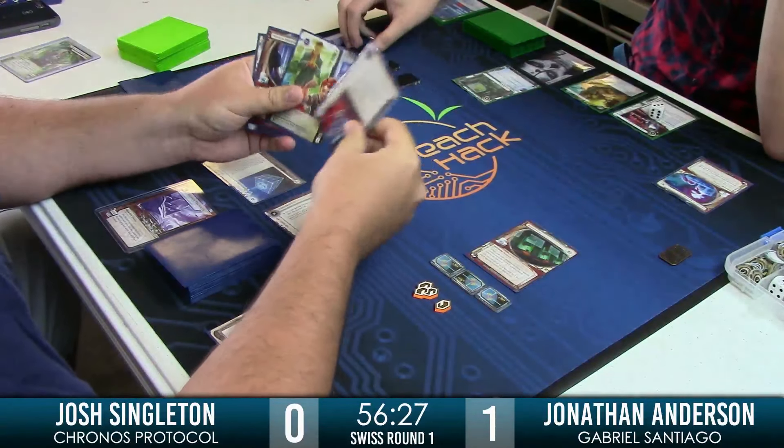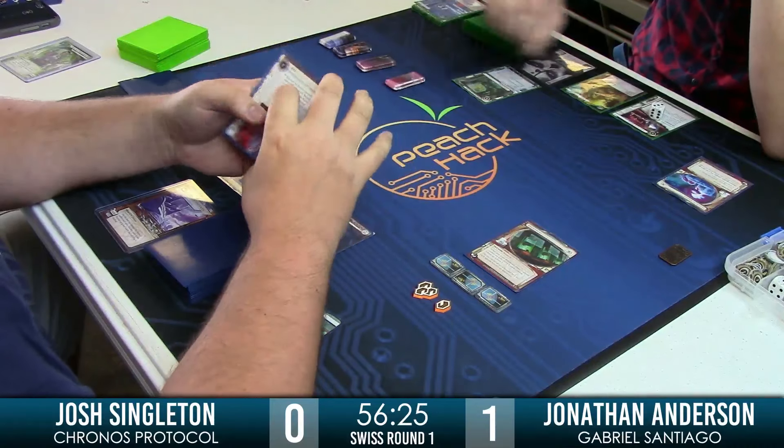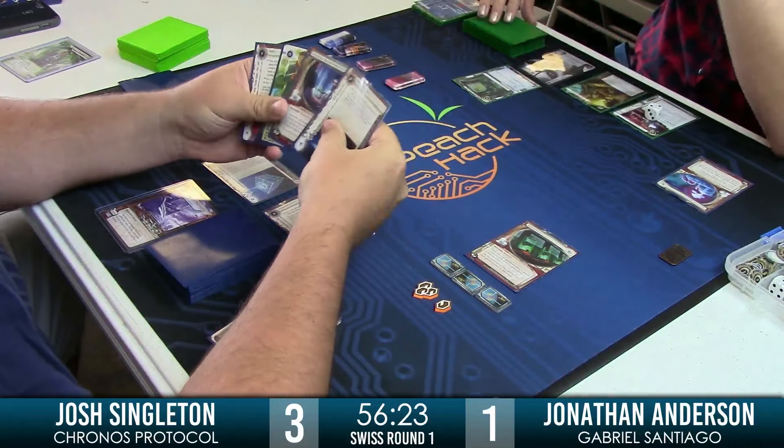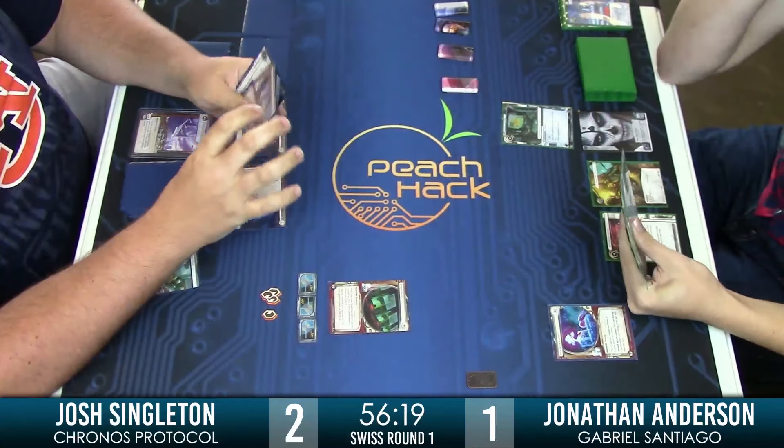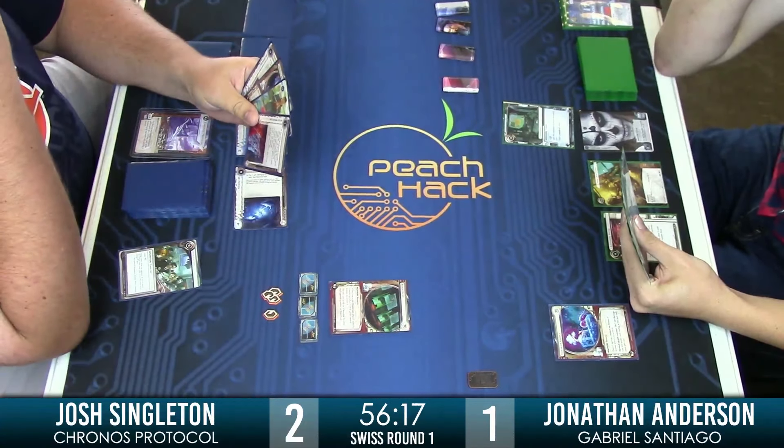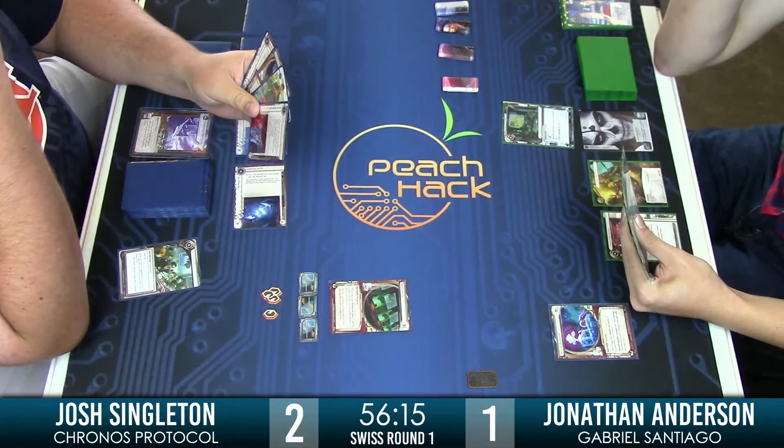Josh just says no — he doesn't even waste time, he just scores it on his side. The best blank agenda in the game: Brain Trust. Not to be confused with Merger. Now that cost an influence — that's a tough one.